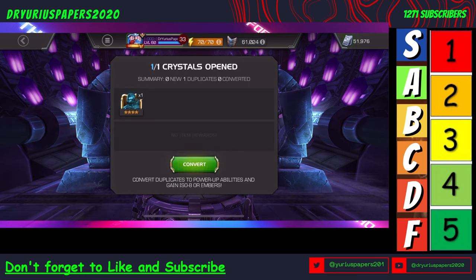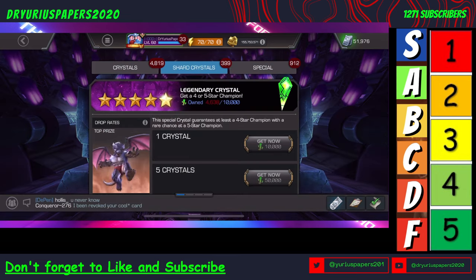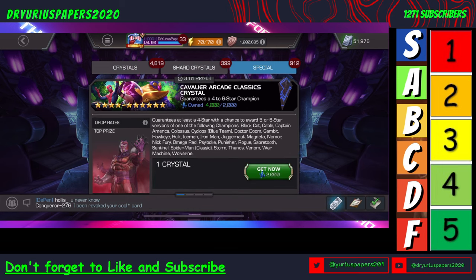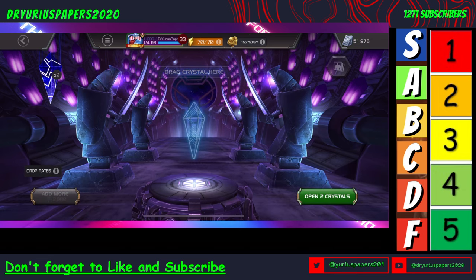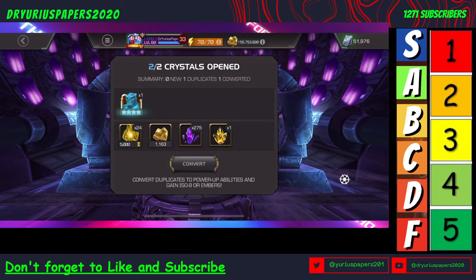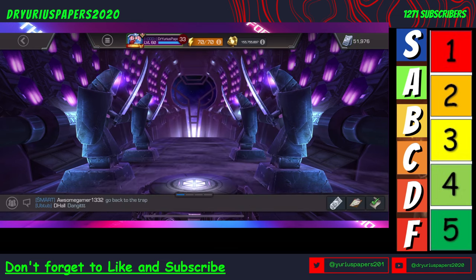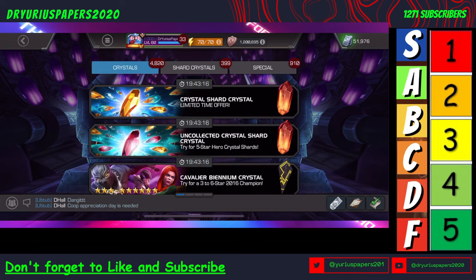And we get a four-star Yellow Jacket. I wish they'd do something with Yellow Jacket. He's been buffed since he came out, but he is horrible still. We've got two of these Cavalier Arcade Classics crystals — this is the crystal of the month. Wow, I was going to say I haven't gotten a six-star out of these for a while, but we got a six-star Storm who I just took to rank five, and she's up to 40 now. She is pretty awesome — her damage output is insane.